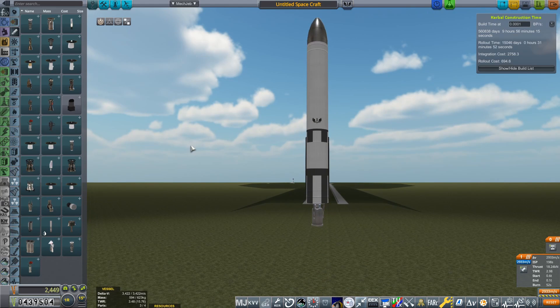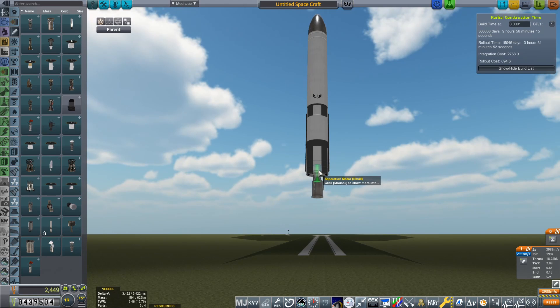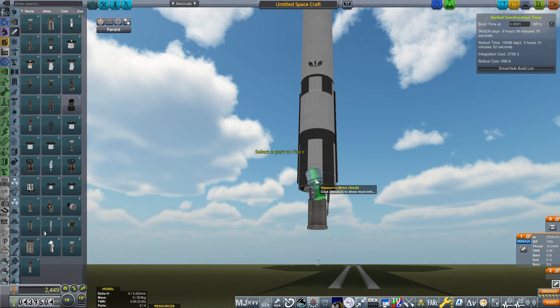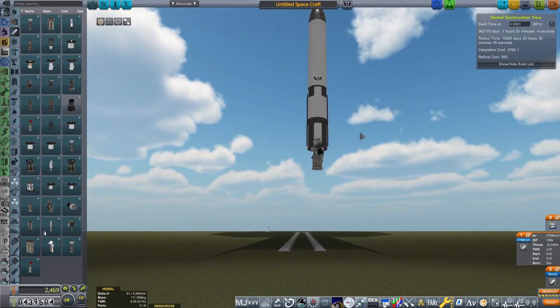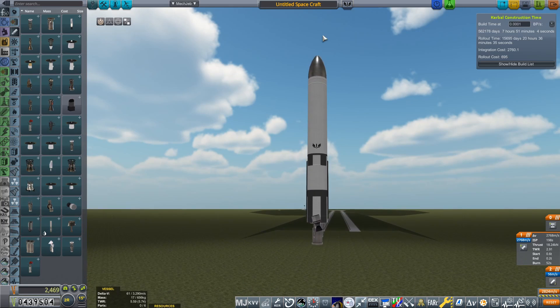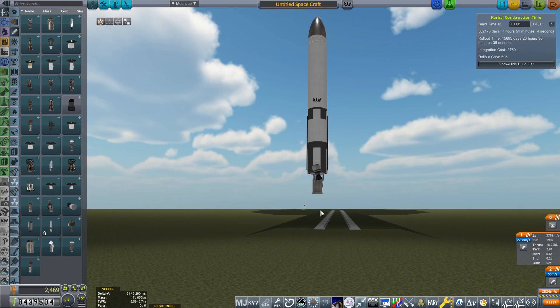This stage is uncontrolled, so in order to keep it pointing prograde, we're going to grab two separation motors and place them on here. I'm going to rotate them 15 degrees. This is going to provide ullage for this stage and also spin stabilization. The rocket will be spinning, meaning it won't veer off course — we can point it prograde and once it starts spinning, we don't need to worry about it going in random directions. I'll talk about ullage a little bit more once we get onto the next stage.